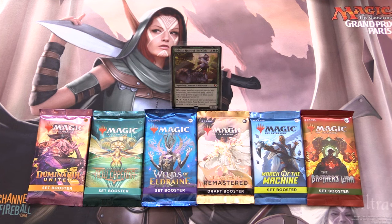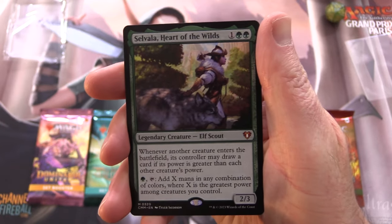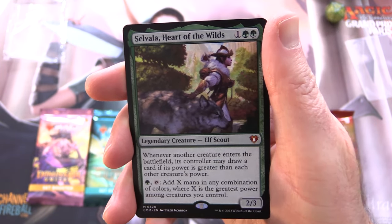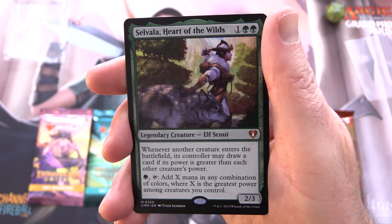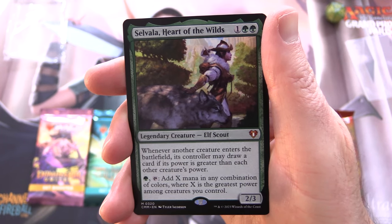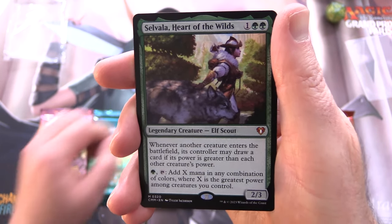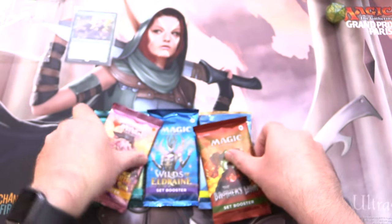Today on MTG Unpacked it's time for another commander snack. This is a series where we highlight a different legendary creature each episode and then go digging through the packs looking for creatures of the same tribe. Today's patron is Anton Mahaler — thank you for being a patron. We have an awesome commander today, a mythic: Selvala, Heart of the Wilds. Legendary creature elf scout, 2/3 for 3. Whenever another creature enters the battlefield its controller may draw a card if its power is greater than each other creature's power. And for a green tap, add X mana in any combination of colours where X is the greatest power among creatures you control. So we're looking for elves and scouts today.